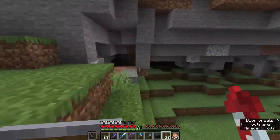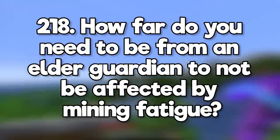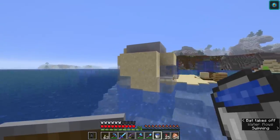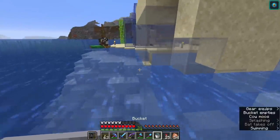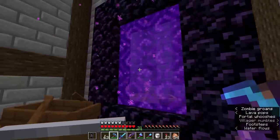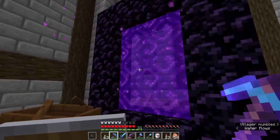How far do you need to be from an elder guardian to not be affected by mining fatigue? The radius for mining fatigue is about 50 blocks, but they only do it every minute or so. How do I bring hoglins to the overworld without them turning into zoglins? I'm pretty sure they convert no matter what, unless you've spawned them in with the immune to zombification tag.